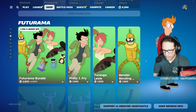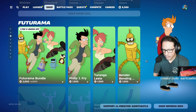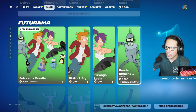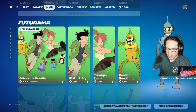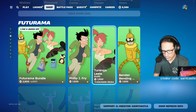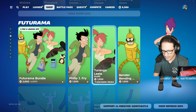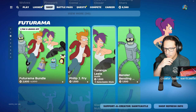Futurama bundle — yep, that doesn't work. What about Bender? Bender — 24 times. Why is he gold? Oh, he's got selectable styles. So Bender's been in there 24 times and Leela's been in there about 15 times. Someone's asking if there's a limit — if it's like 6000 V-Bucks then no, but if it's like 2500 then sure.